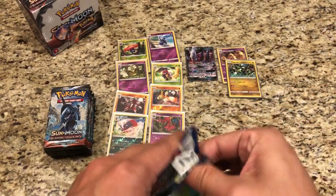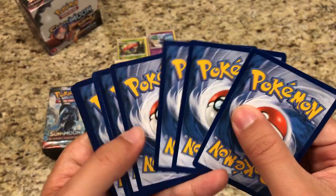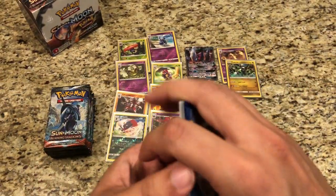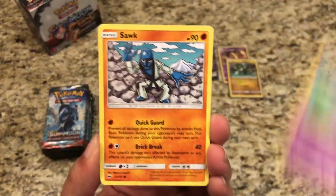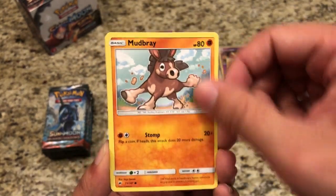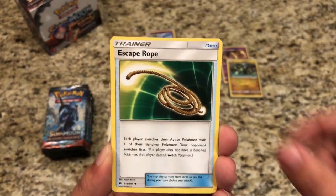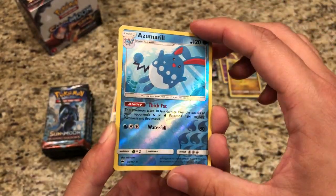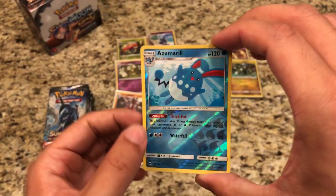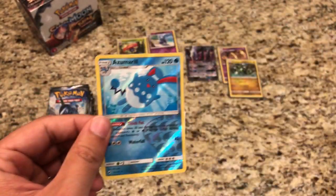It seems to be every other pack on this side of the box. Sawk, Espurr, Sawk, Noibat, Stufful, Mudbury, Fairy Energy, Ribombee, Solrock, Escape Rope, Azumarill — and that's a Rare Reverse Hollow once again. Our actual rare is a regular Rare Lycanroc.